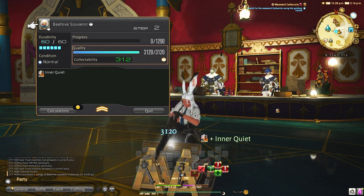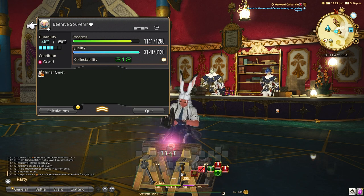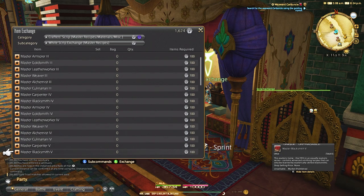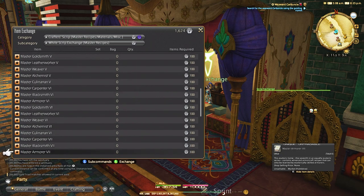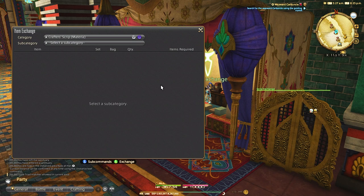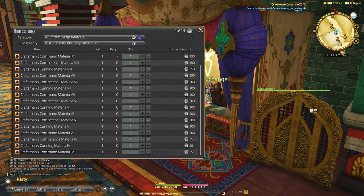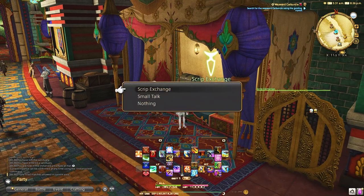Whether you're a beginner, intermediate, or advanced crafter, you're going to need master recipes from the scripts vendors, which literally cost thousands and thousands of scripts. But if you had your custom deliveries done at this point, you would have gotten almost 3000 right off the bat and would have been able to buy three or four master recipes. The amount of time it would have taken you to get 3000 white scripts more than pays for this.